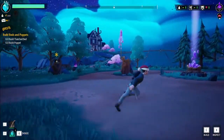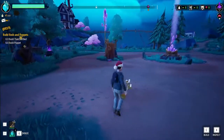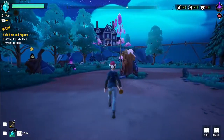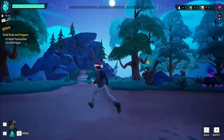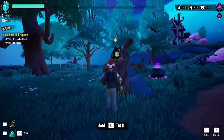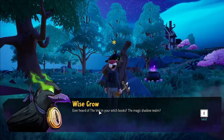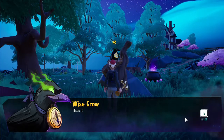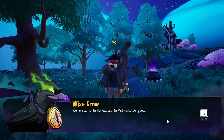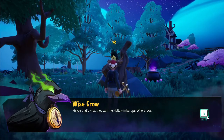Welcome back to another episode of Drake Hollow, starting back where we left off. We have to build some thatched beds and some puppets. Old Crow wants to have a conversation, so let's get right into it. He mentions the veil — the magic shadow realm — and says here they call it the Hollow, but the veil works too.